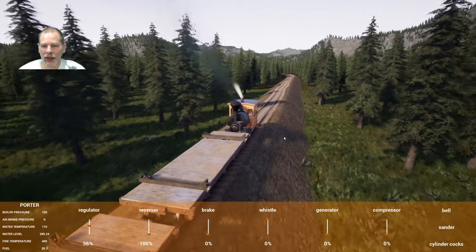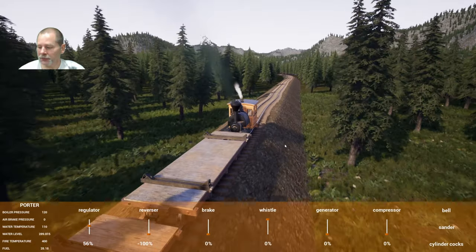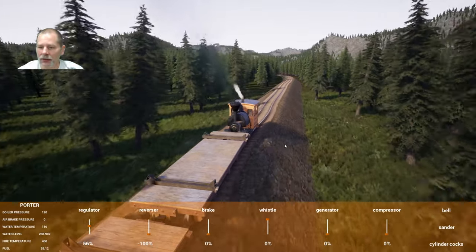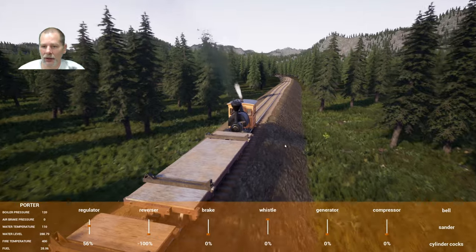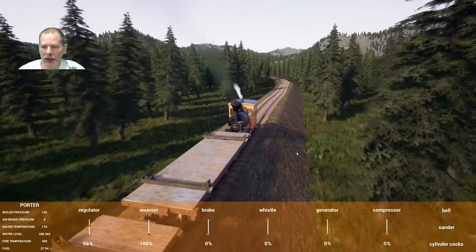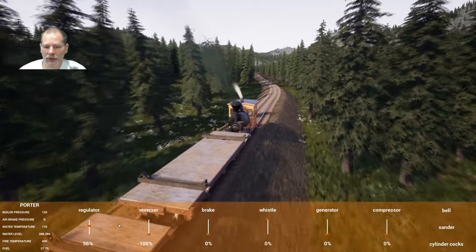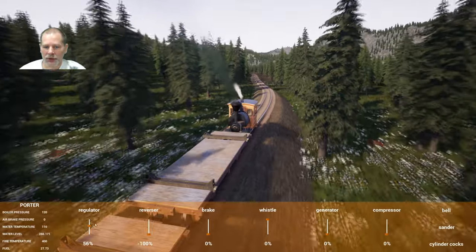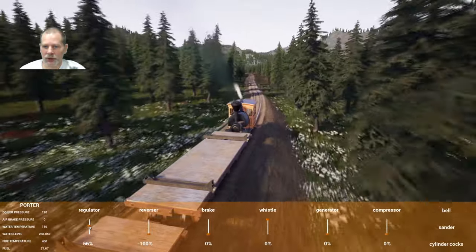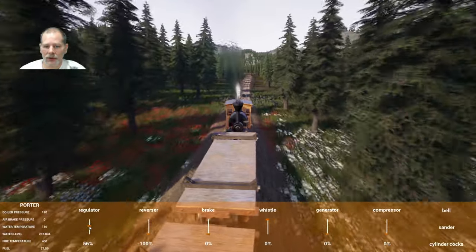It makes it suck when you have to look away from what you're looking at in order to look at your hand. We'll stop and we'll put these on the track. I think we should be able to re-rail them right on the track we're sitting on and then just pull them through, without having to do too much reloading and stuff.